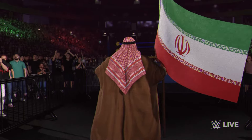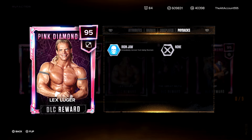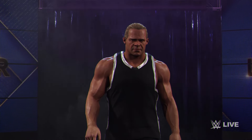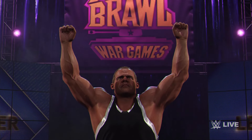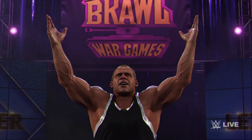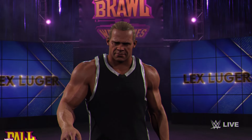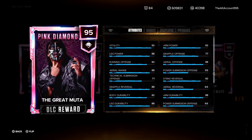Next up Lex Luger — he's got level twos on Rage, Sting Like a Beast, and Space Invader. Iron Jaw as a payback. For his attributes: 87s on arm power and grapple offense, 81 on power submission offense, 87 pin escape, 92 on strength, 76 stamina, 65 agility, 70 movement speed, 76 recovery, 87 special, and 92 on the finisher.